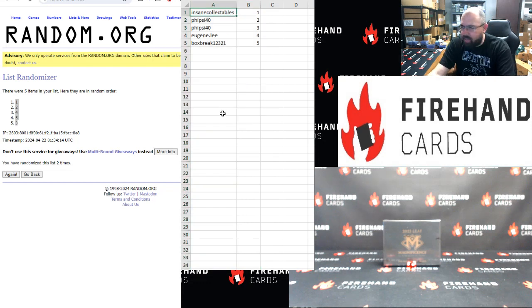Insane Collectibles gets slots 1, 5 Side 40 gets slot 2, and slot 3. Eugene Lee gets slot 4, box break gets slot 5. Good luck guys.